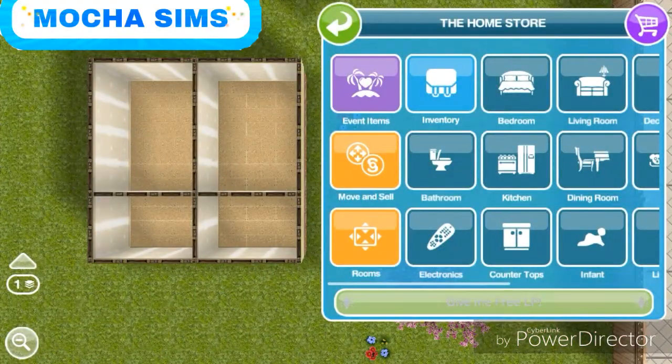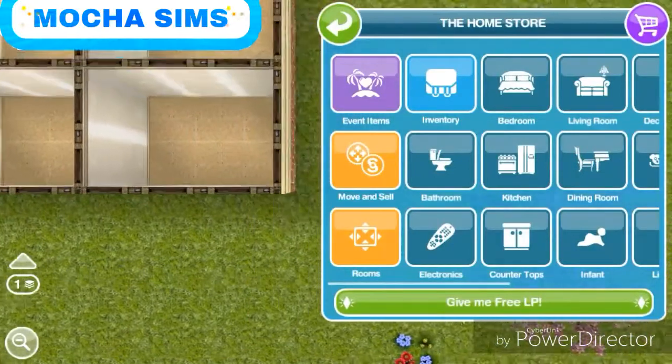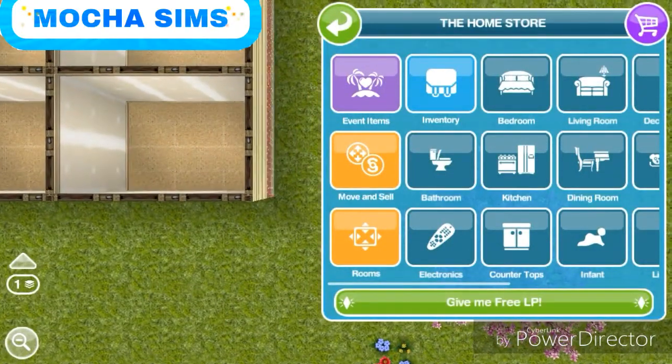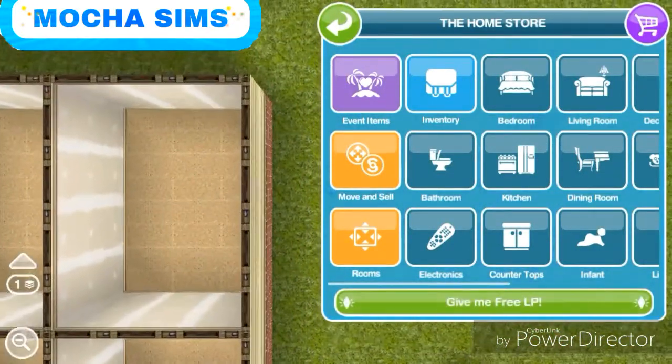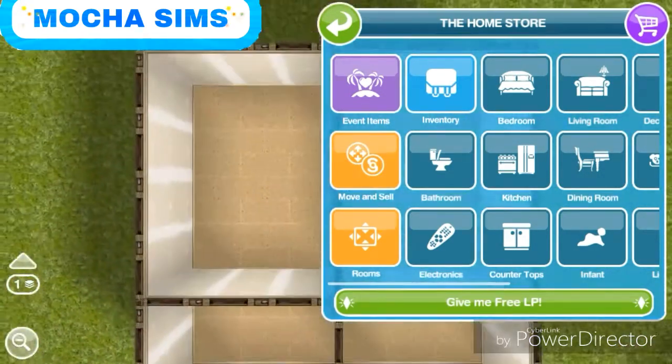So this is how the house looks. As you can see, this whole house is six by six. This is the bedroom right here, the bathroom over here, the kitchen, and right here is the living room.